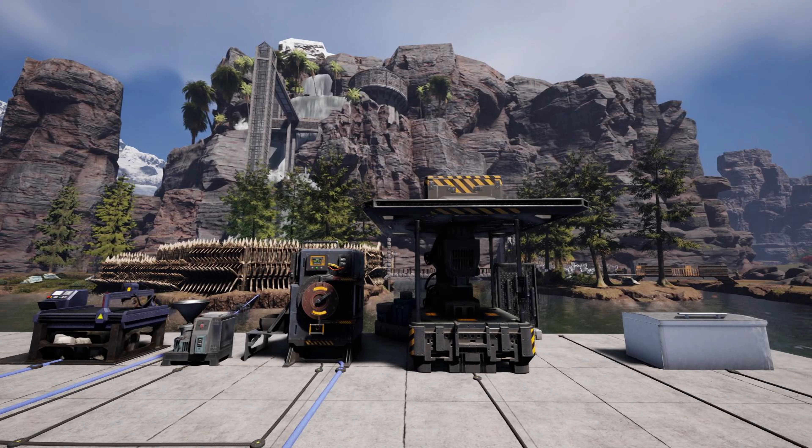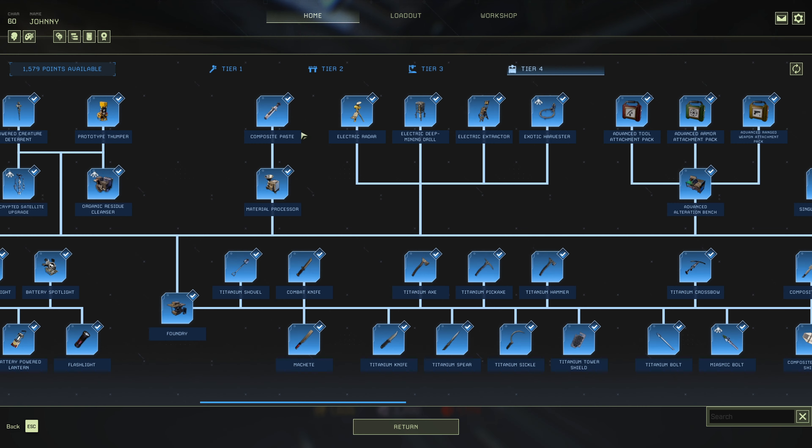Tier 4 benches and devices are able to craft items much faster and more efficiently than their earlier counterparts. This includes the production of powerful armor, attachments, tools, and weapons that are only available in the late game. Additionally, the Materials Processor, which is exclusive to Tier 4, is the only way to craft composite paste, a crucial material for many high-end items.